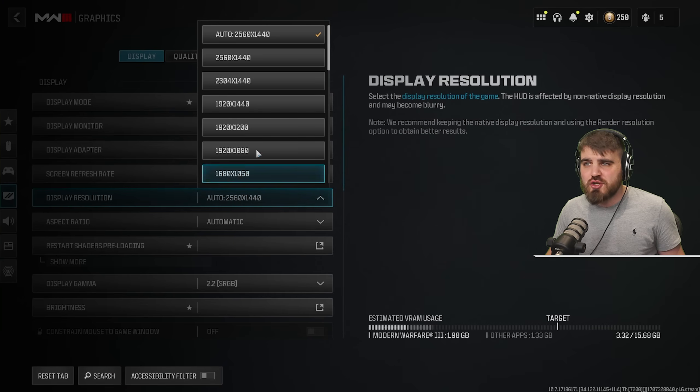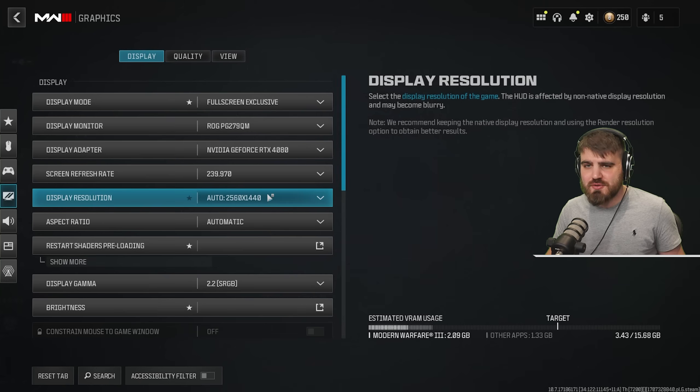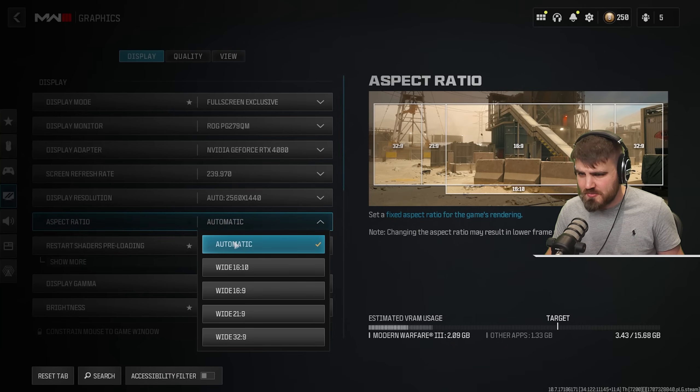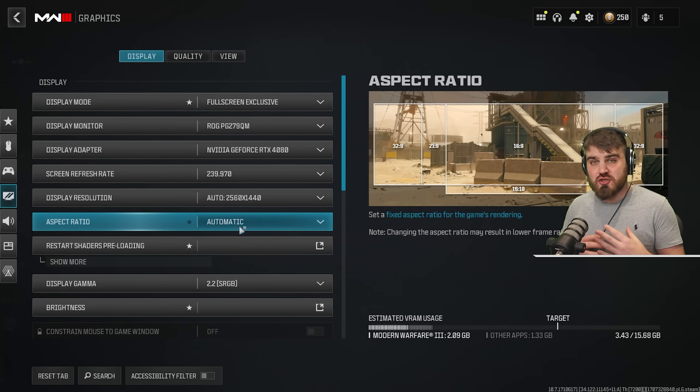Display resolution you can leave to automatic and it will select your native one. Aspect ratio — same thing, set to automatic. The only reason to change this is if you want to force a stretched or black bars resolution, which I wouldn't recommend in Warzone — you don't really gain an advantage from that.